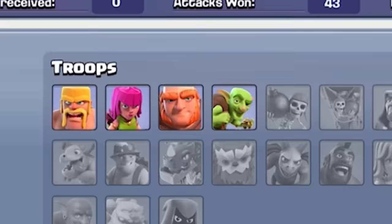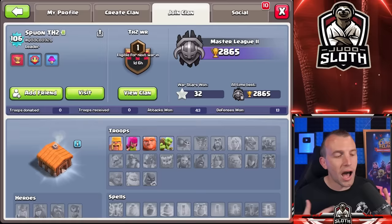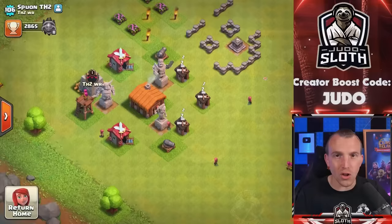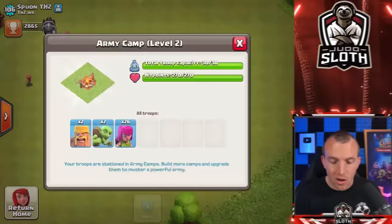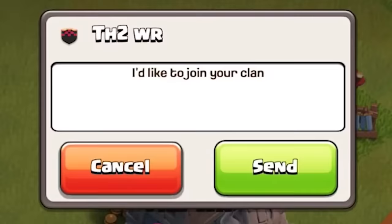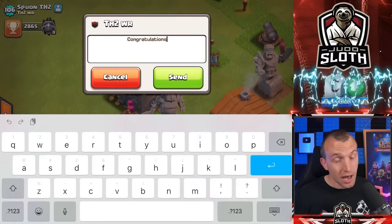But look at his troops: level one barbarians, archers, giants and goblins. I am genuinely interested in exactly how he did this, not just the attack strategy he used, but maybe some of the finer details — the little tips that allow a low Town Hall level to push this high up in trophies. So let's go ahead and request to join the clan. Congratulations, and maybe at the end of the video you will be inspired to give this a try yourself.